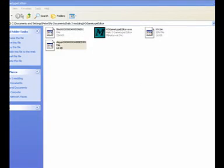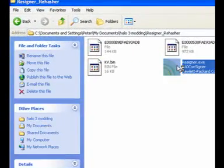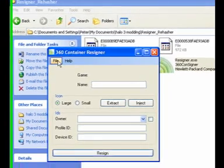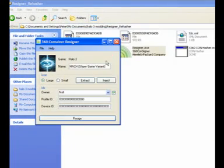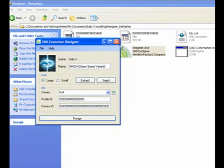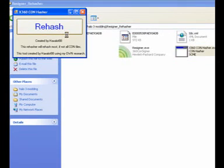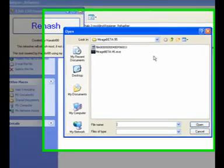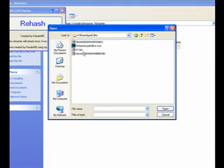Once you've done that, hash it and resign it. I know I've already resigned it but I'm doing it again just to make sure. Once that's resigned, then hash it using your hasher — the one I'm using is made by SirHacksalot.